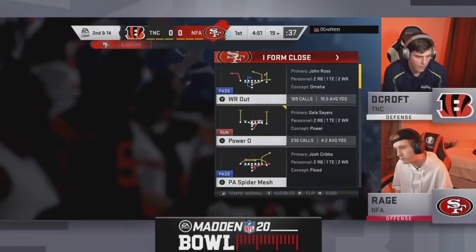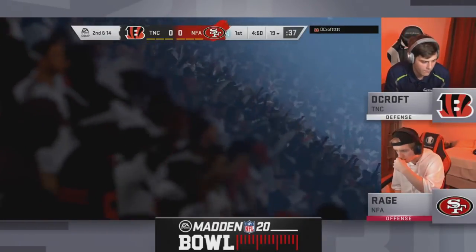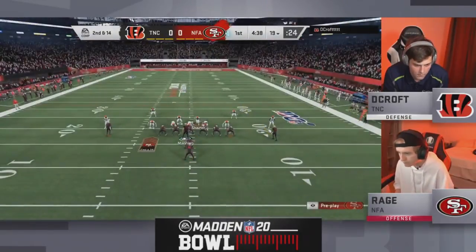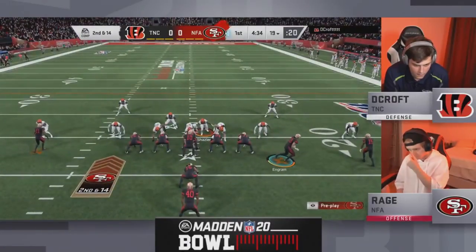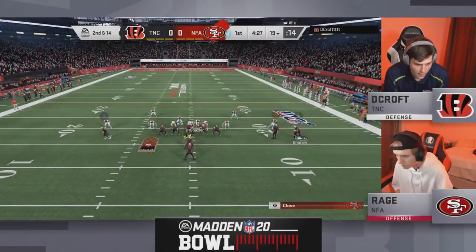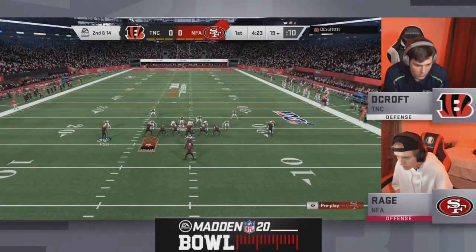Decroft's defensive performance in that first game was so impressive — so underrated on the defensive side of the ball. Such a big game for both guys. Both these guys represented by two of the best crews in Madden — Decroft with the TNC crew, some of the best passers in the world, and then Rage with the NFA crew, guys like Drini, Ivy Strafe, and Prodigy. Both these guys have gotten great reps in.